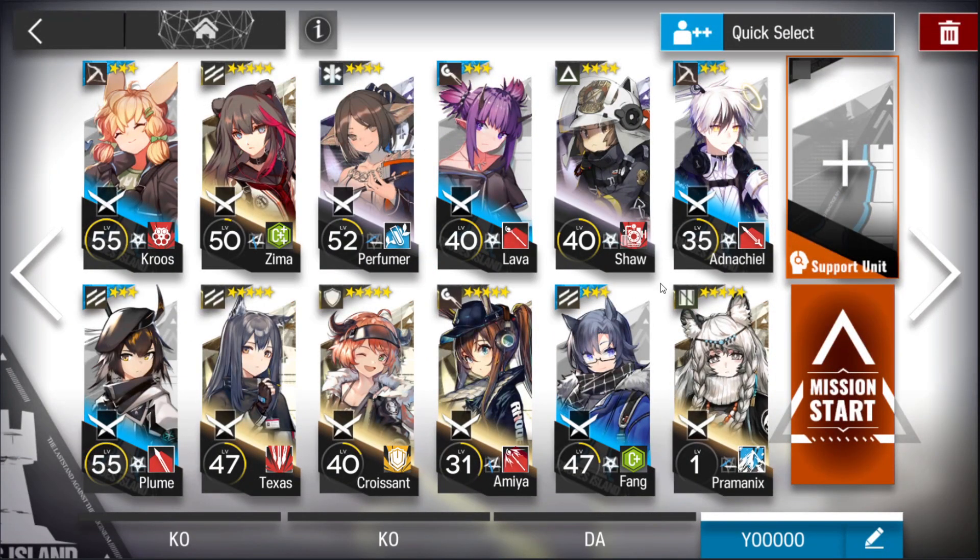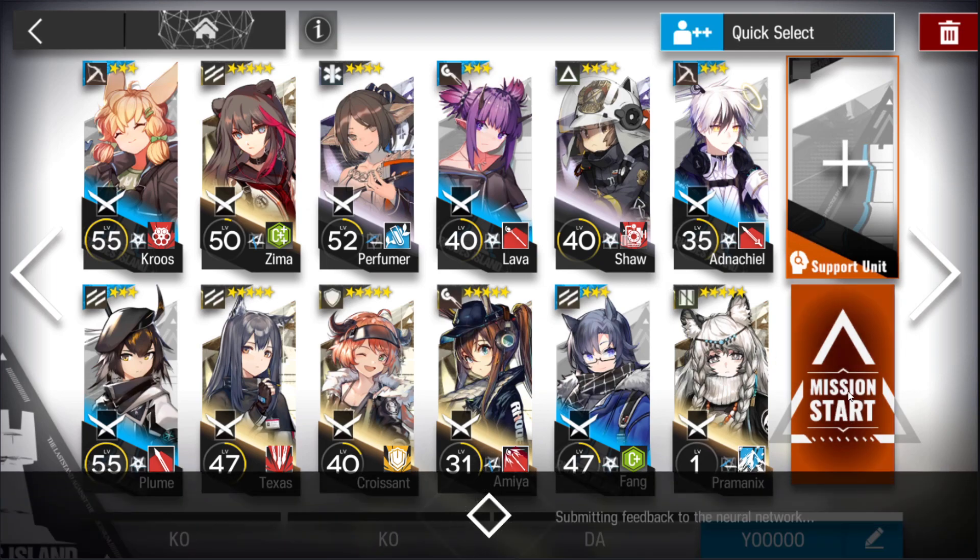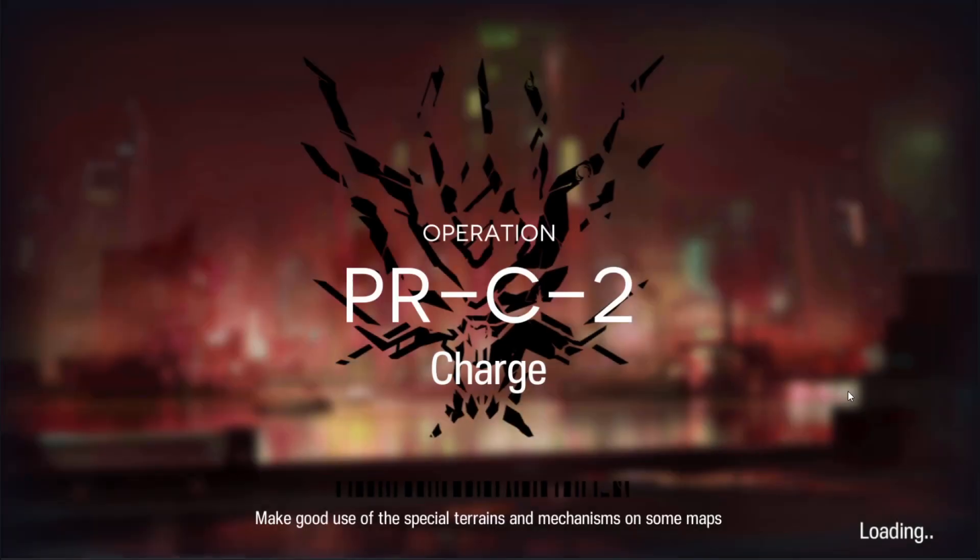The final slot is Shaw. Shaw is probably the most important unit here. You're going to be using Shaw to push enemies back, because later in the stage there are enemies who can walk through your units. Shaw is super useful for pushing them away. I'll go ahead and start the mission and explain the key things, in case you didn't watch my other video.